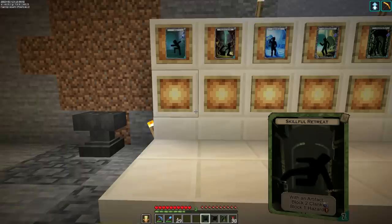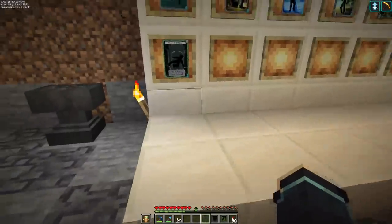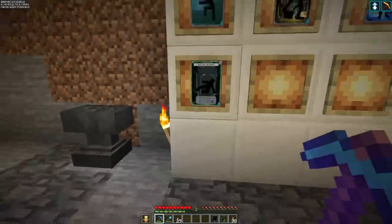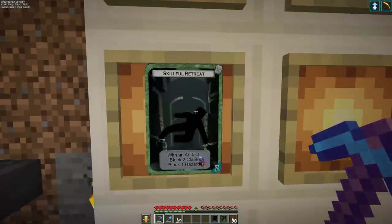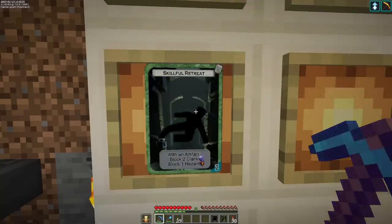'Skillful Retreat' is an interesting gamble card. The key phrase is 'with an artifact' — this card only does what it says if you already have an artifact in your possession. If you do, it blocks two clank and blocks one hazard, which is quite a bit even for a green uncommon card. But if you don't have your artifact yet and this card is drawn early — because they're all shuffled — it does nothing.